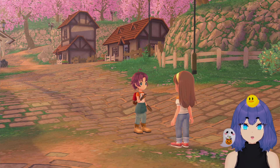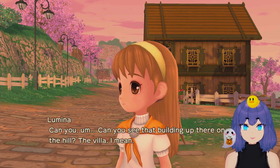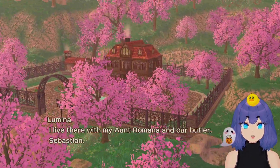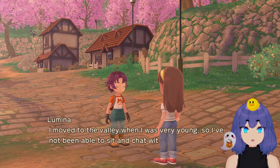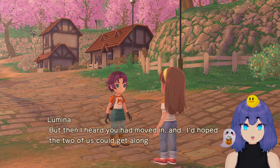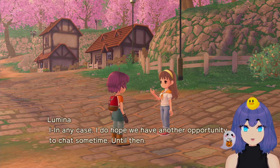Here's Lumina introducing herself — she lives up at the villa with her aunt Romana and their butler Sebastian. She moved to the valley when she was very young so she hasn't been able to chat with many people her own age. She heard the player moved in and hopes they'll get along.